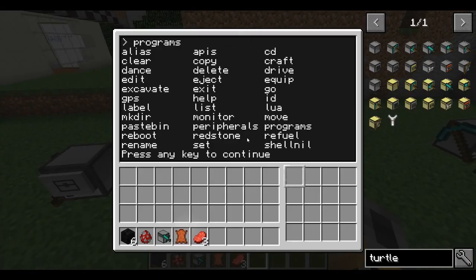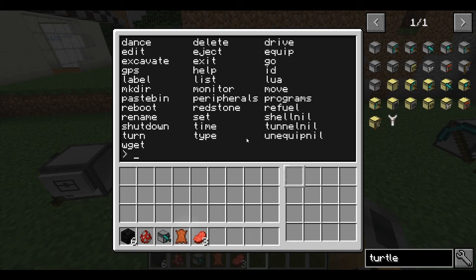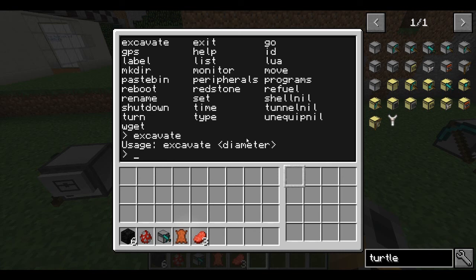You might recognize this. I was actually messing around with this — so if we say excavate and press enter, it'll say excavate diameter. So excavate with a diameter of two.